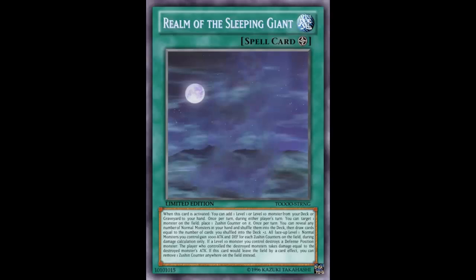Forget summoning Zushin - I'm just going to keep putting counters and revealing with Zushin, turning my level one normal monster into a 10,000, 15,000, 20,000 beater. Forget summoning Zushin, I don't need him. And if I do summon Zushin, my opponent's probably going to go defensive. So I can just start setting level one monsters and equipping them with Zushin counters, increasing their attack - like wow. Although - they did clarify it's during damage calculation only, so they're low attack normally and just skyrocket during damage calculation and punch you in the dick. That's cool.